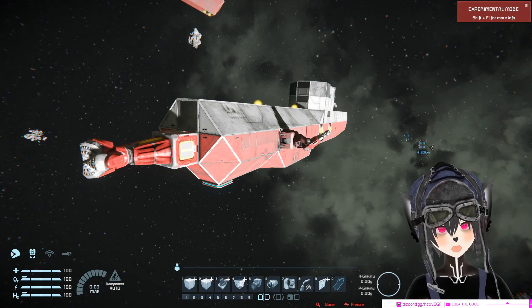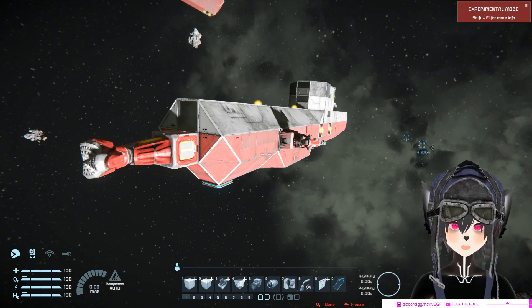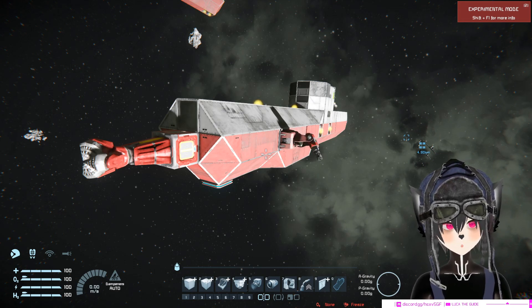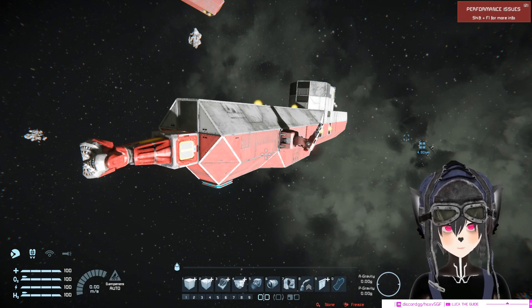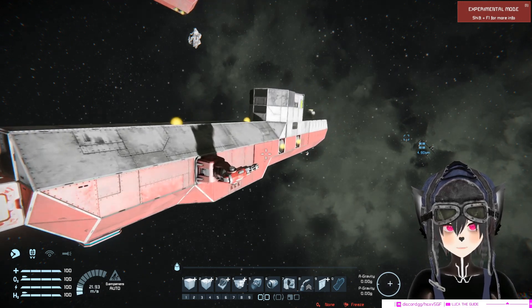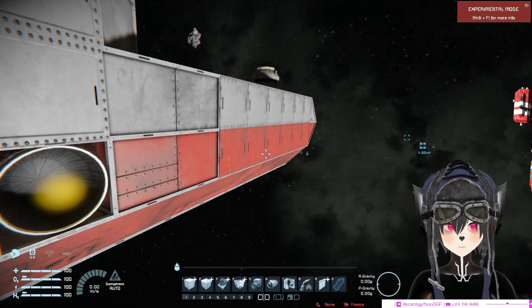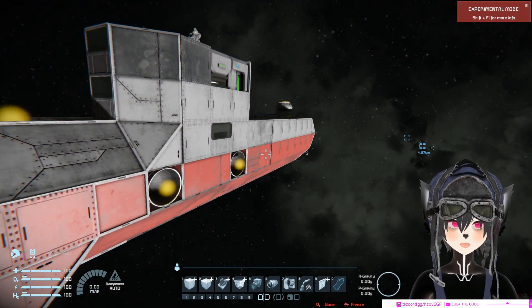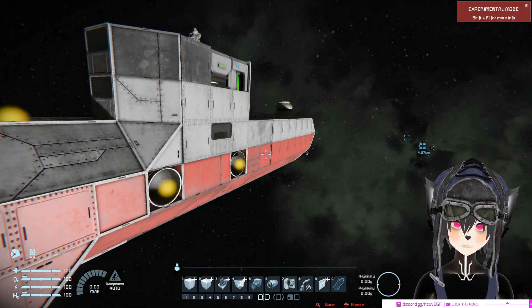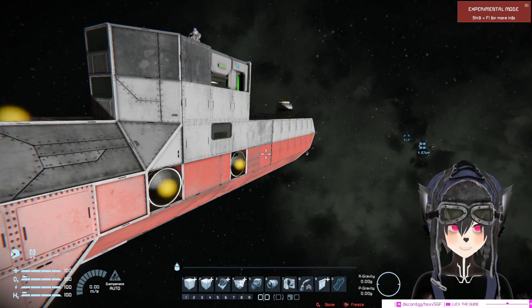Everyone knows that having your backward thruster exposed in front of your ship is a bad idea, but sometimes you're forced to do it, or maybe you put it on the side of the ship and make it bulgy. But there's actually a very clever way of doing it without making your ship too bulgy, and that is by utilizing the passage block.